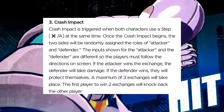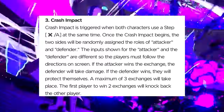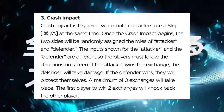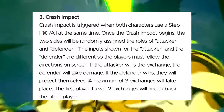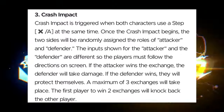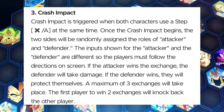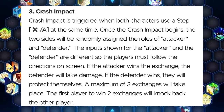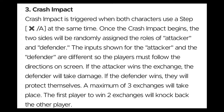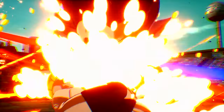Crash Impact is triggered when both characters use the step (X/A) at the same time. Once triggered, the two sides are randomly assigned roles of attacker and defender, each with different inputs shown on screen. If the attacker wins the exchange, the defender takes damage; if the defender wins, they protect themselves. A maximum of three exchanges take place, and the player who wins two exchanges knocks back the other. Unlike Raging Blast 2 where you just tapped faster, this one has different inputs for each character.